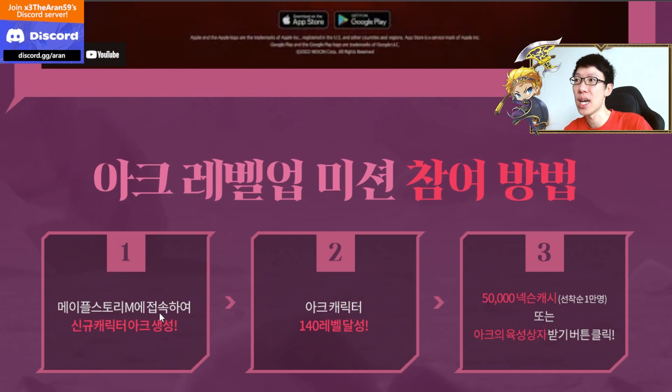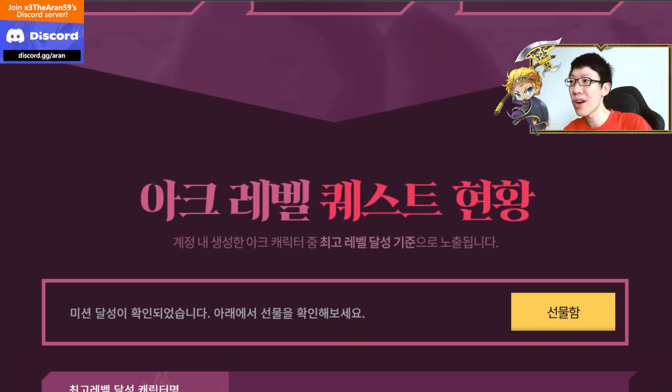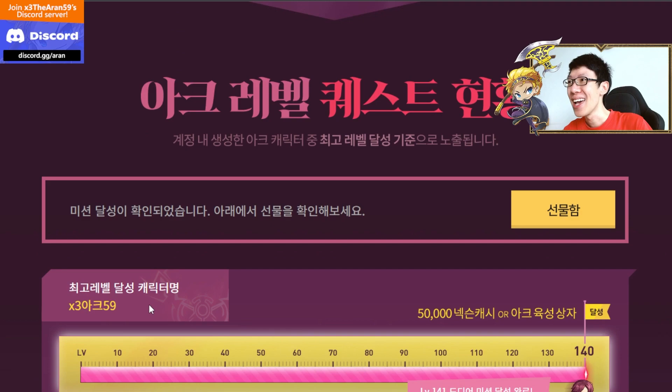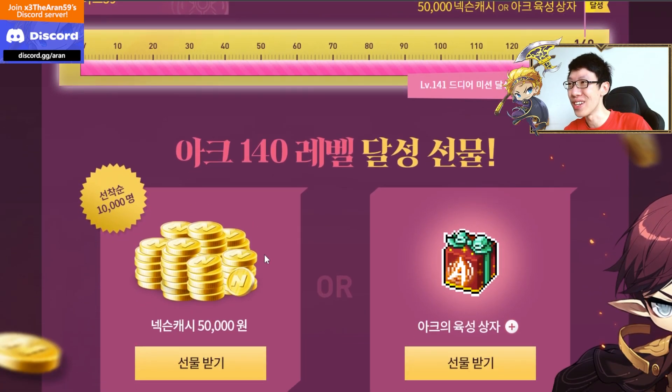So how does the event work? You need to level up a brand new Arc in MapleStory M and reach level 140. Once you hit 140, you'll be able to choose either 50k Annex or the Arc exclusive box. Only the top 10,000 — the first 10,000 players that achieve level 140 — will be able to get the 50k Annex.